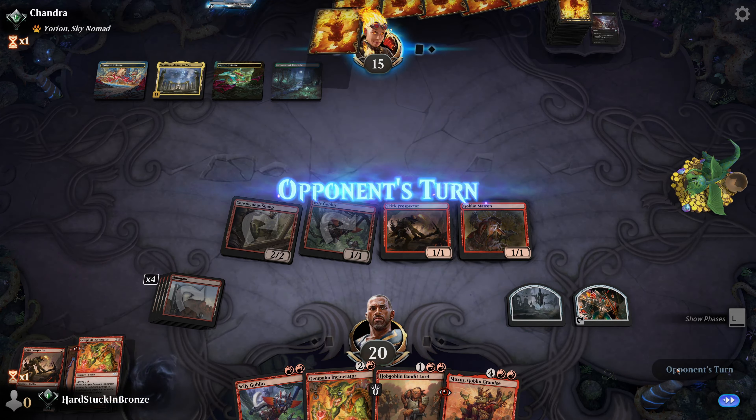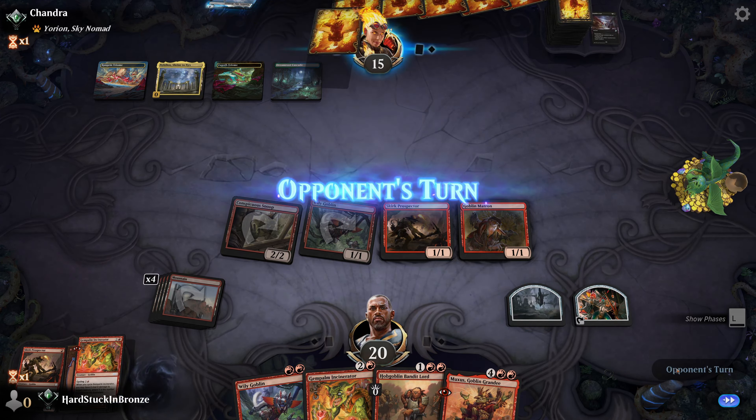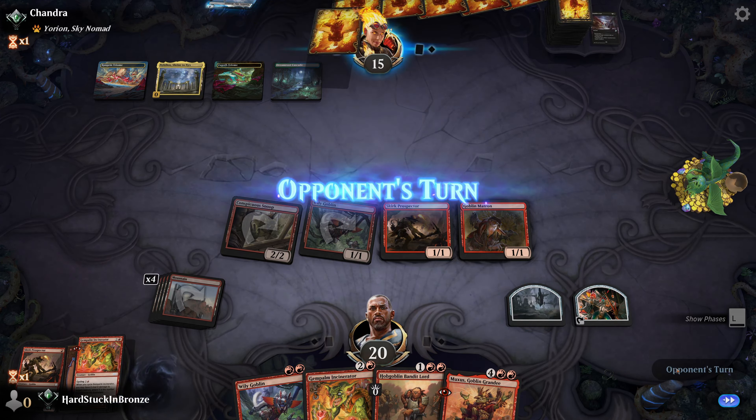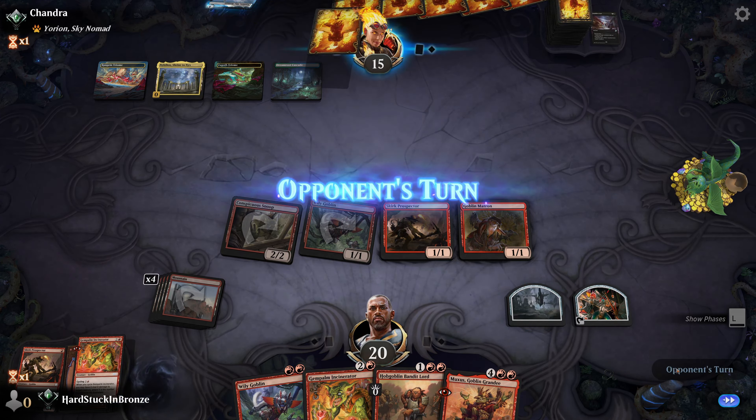We've got a tough hand this time - four lands, but just Wily Goblin and Kranko. This one's a mulligan for me, almost certainly. Only thing worse than this would be all Muxuses or no lands. I'm much happier with the new six-card hand. I'll get rid of a Wily Goblin, and then by turn two or three I'll have Goblin Matron to decide what I'm doing. I'll keep six, bottom a goblin, and we'll see what opponent does.